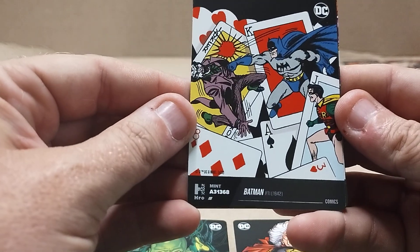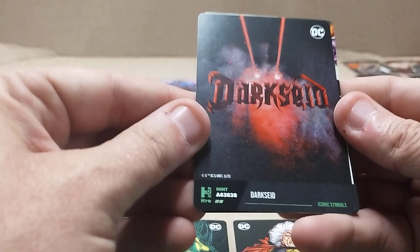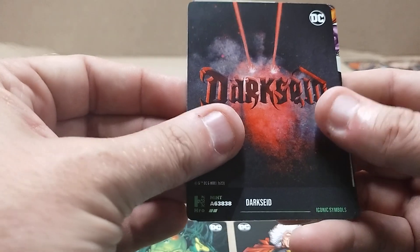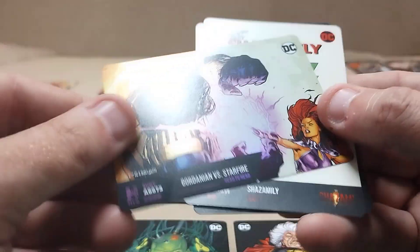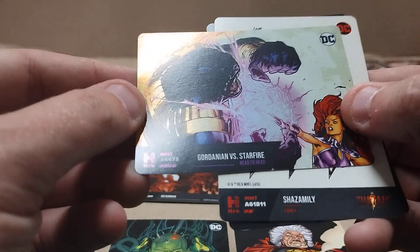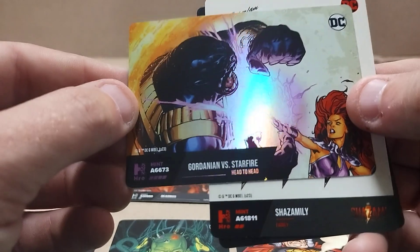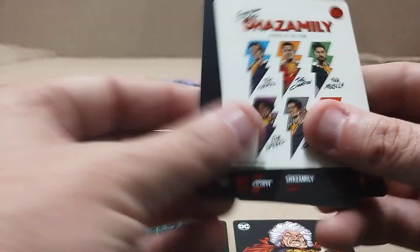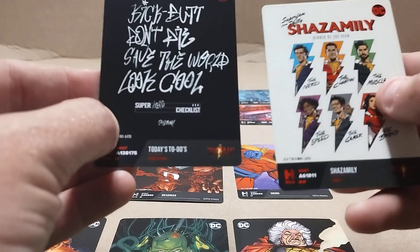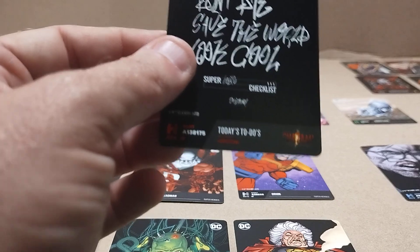Comic one: Batman. Symbols: Dark Side. Oh, it's this one — Head to Head. I don't know who this is: Gordanian versus Star Flayer. I'm not sure who Gordanian is. And then two Shazam ones — oh, I got one of these ones. And I do have this one, looks familiar.